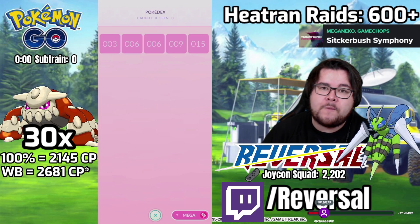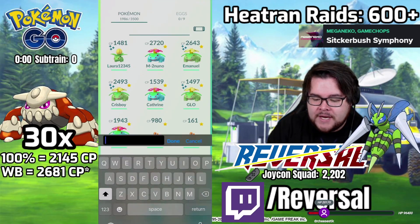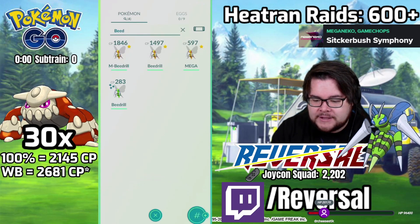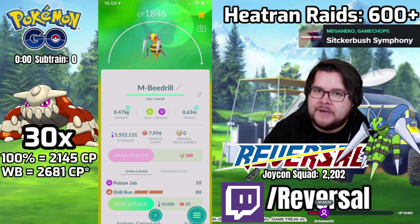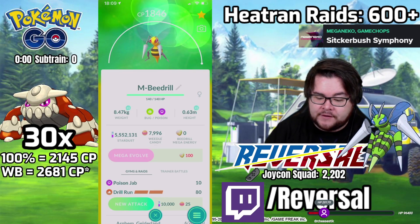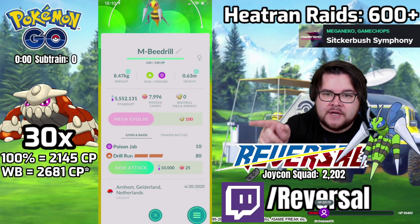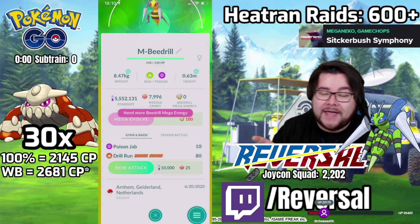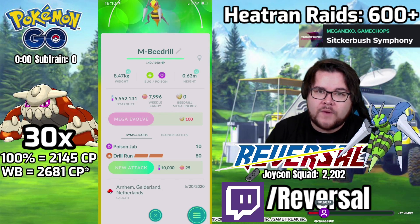These Mega Evolutions are going to be way more powerful. For example, a Beedrill will go from 1800 CP to above 3000 CP — it is that significant. And what you can see over here is there's a little Mega Evolve button right there, requiring you to Mega Evolve by using Mega Beedrill Energy. You can get this energy by doing Raids.